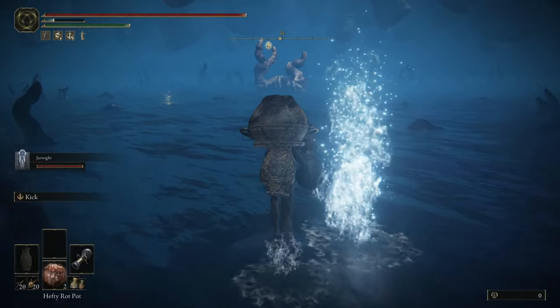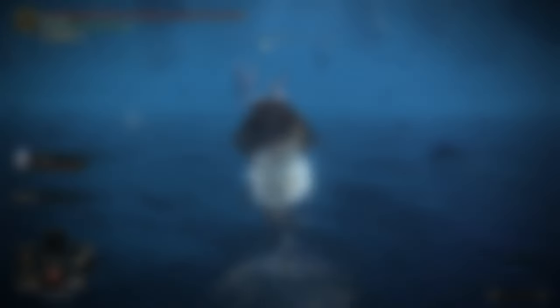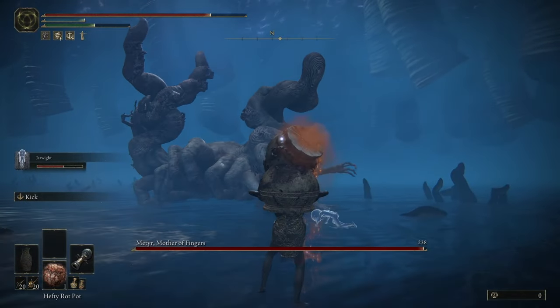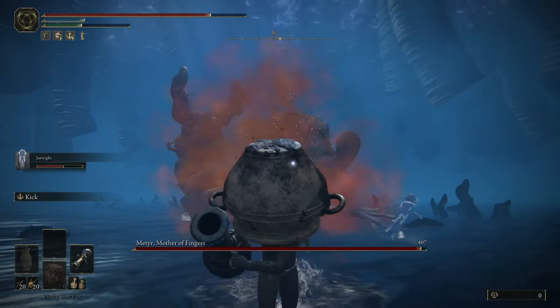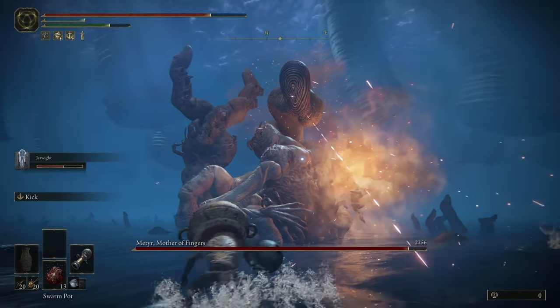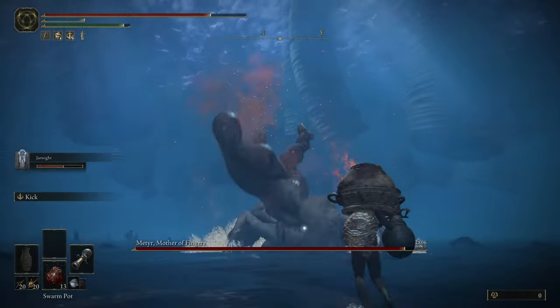For that fight I had two hefty rot pots, four red lightning, six holy, and 13 swarm pots. This is probably the boss I got the most damage in while distracted — it only took 20 seconds to get the health from full to half. For a lot of these fights you'll notice I don't bring all the pots I could have. This is more for limiting myself — if I went in with max I would end up using pots with more difficult materials to farm.